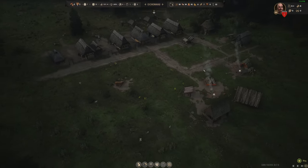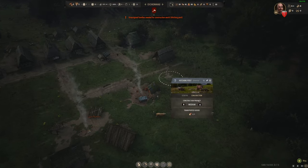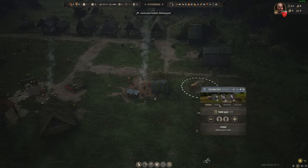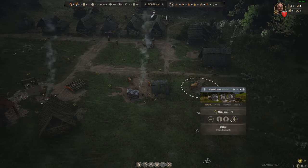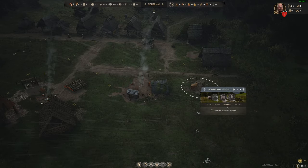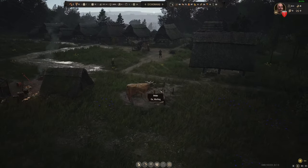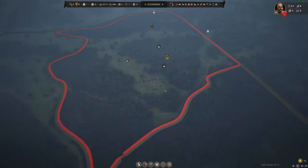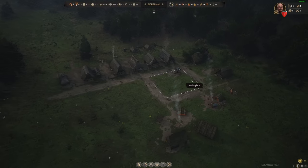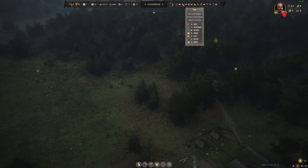Once the hitching post is built we can see the stable space and assign families and order additional oxen or a horse. We now have the livestock area and when we upgrade it I'll get a nice little shelter above it. I love how the world starts to develop. We need to look into getting some planks soon. We have the hunting camp with people working, our food is growing, we have 77 berries left — but in autumn this will start decaying and in winter it will stop growing until spring.